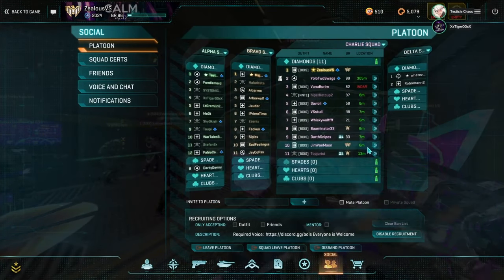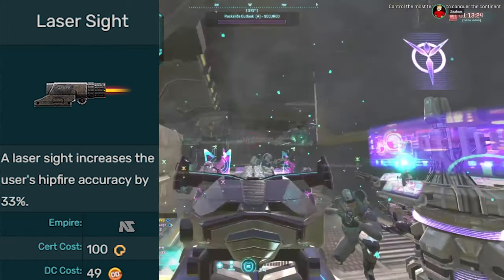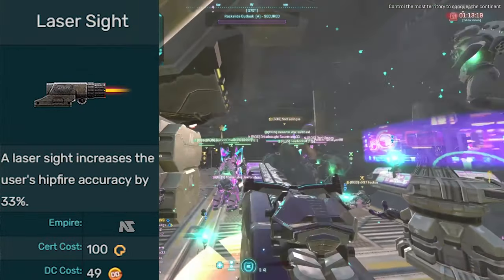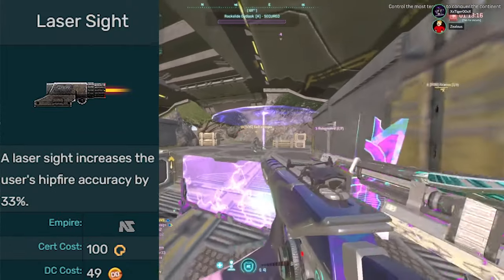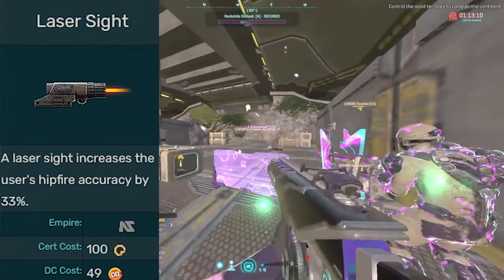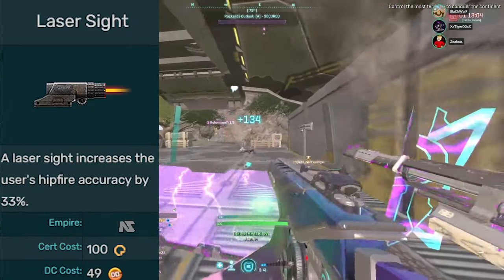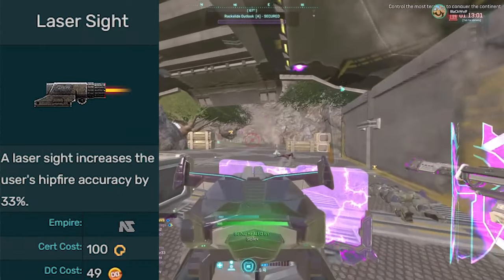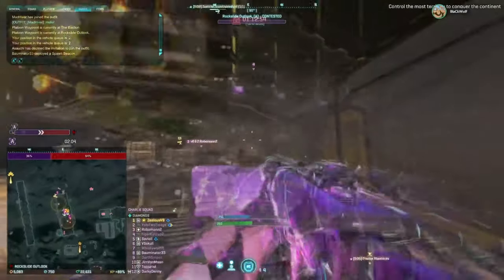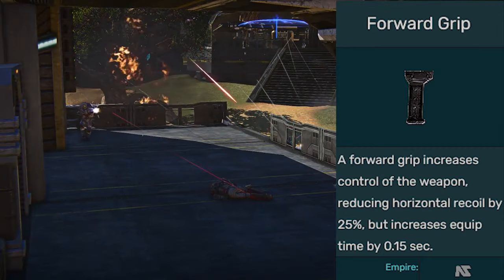Now for rail attachments. Laser sights are good if you want to strafe fast and hip fire — a really useful attachment in close quarters combat. I'll occasionally use it even in tower farming, but it depends on the gun and the distances you'll be hip firing from. For forward grip versus laser, you need to weigh the ratio of how often you'll engage at range aiming down sights versus hip firing, because forward grip is simply better at ADS and decreases recoil.